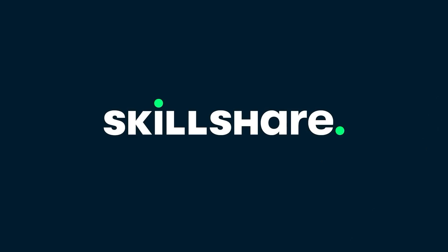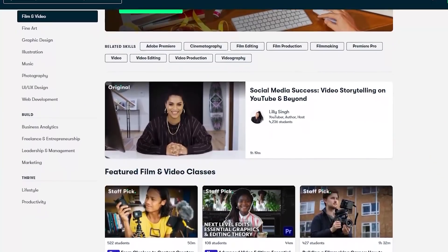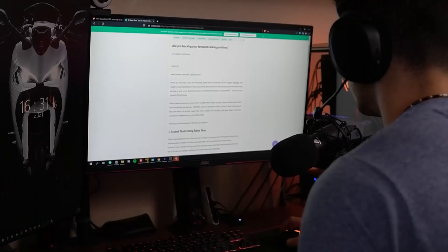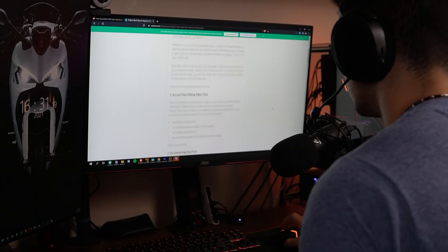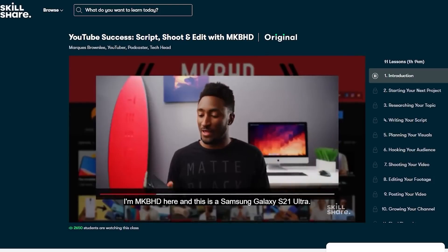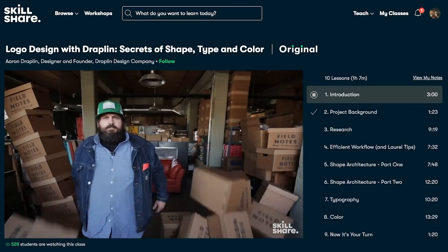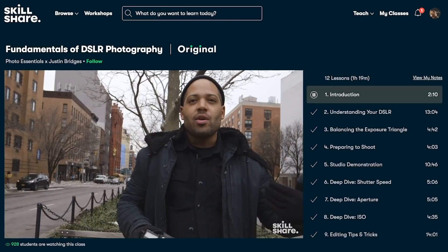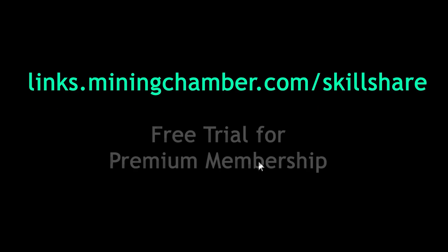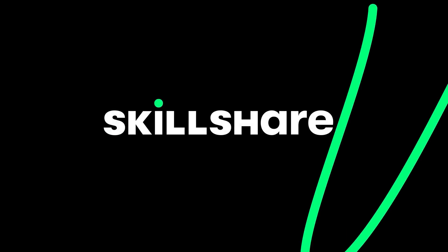This video is sponsored by Skillshare. Skillshare is an online learning platform that helps you expand your knowledge in various fields. They have a variety of classes about almost every topic you can think of, from creativity, storytelling, and cryptocurrency basics. I personally will be using Skillshare to improve my editing, writing, and video composition skills to bring you higher quality content. If you're looking to pursue a hobby in the digital world or learn more about cryptocurrency basics, check out Skillshare.com. The first thousand of my subscribers that click the link in the description will get a free trial for the premium membership. Thank you Skillshare for sponsoring this video.